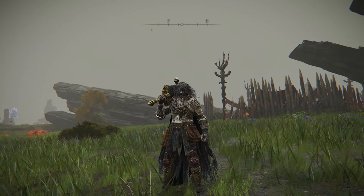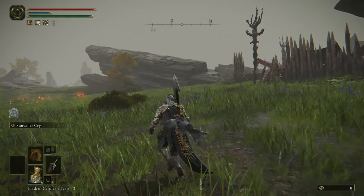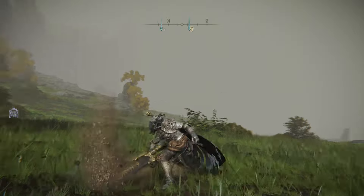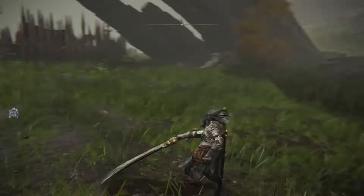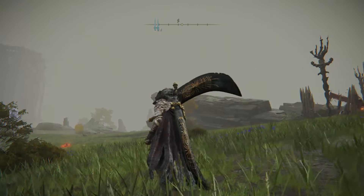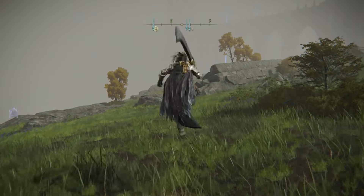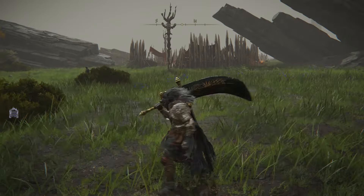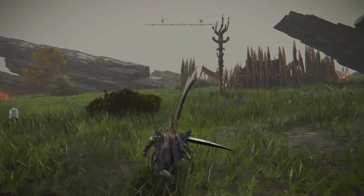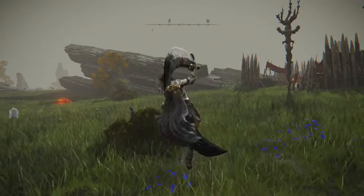One of the cool features about this weapon is it does have a dual-hold feature. Let's look at some of the moves first without the dual wield. You've got your light attack — keep in mind when you're fighting enemies, it is slow. It's a greatsword, it's really cool, it's curved, but just keep in mind it is a slow weapon. And you've got the heavy attack — a powerful heavy attack. And there's the jump heavy attack.